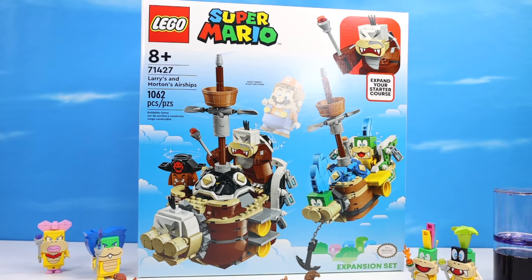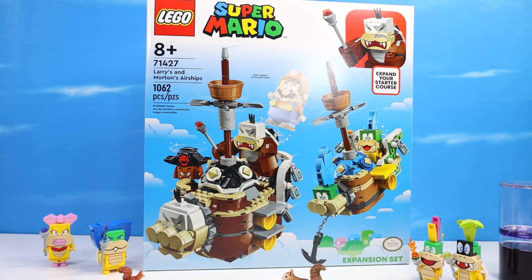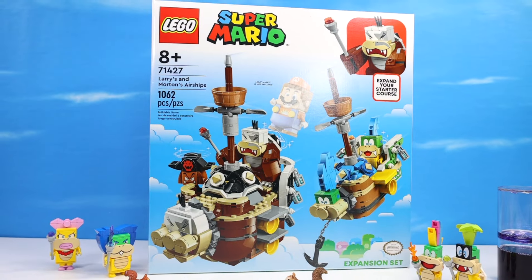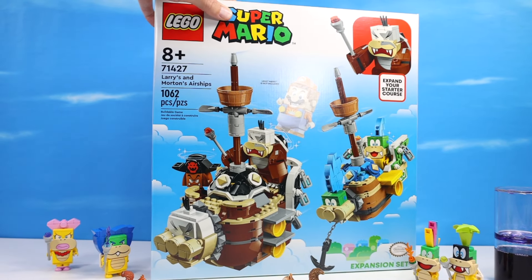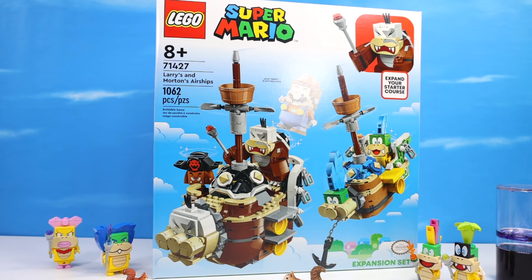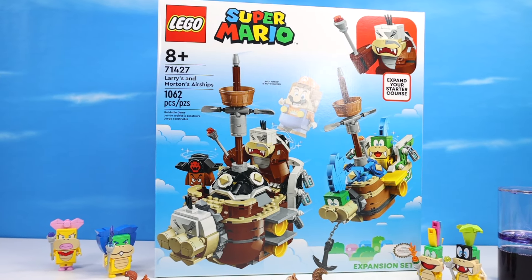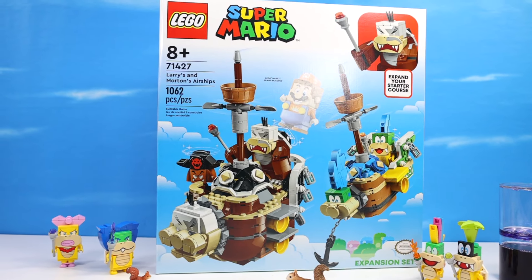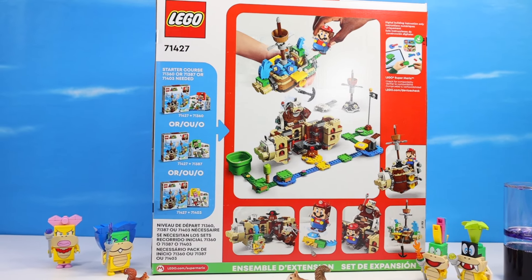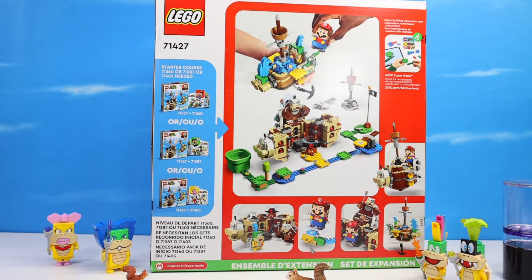Lego Super Mario set number 71427, Larry's and Morton's Airships, 1062 pieces, an expansion set to your Super Mario Lego courses. It's really all about Morton's airship, though. I love the airship designs with this series - one of the few really cool displayable things with the Lego Super Mario sets were the ships. Really odd they included Larry again, as we have not seen Roy, and I don't know if we will see Roy in time. On the back of the box, the ship does fold out for some expansion world play, though I'll probably just keep this in ship mode next to Bowser's ship.